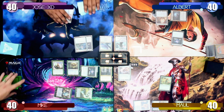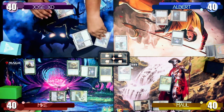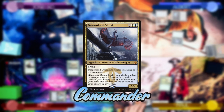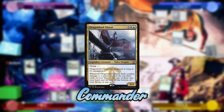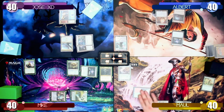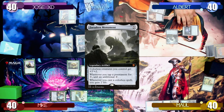Jose untaps, draws a card, and misses his land drop. Fortunately he has enough mana to cast his commander, Dragonlord Ojitai, and passes the turn. I untap, draw a card, play a Dark Steel Citadel as my land, and tap 5 mana to play a Forsaken Monument.